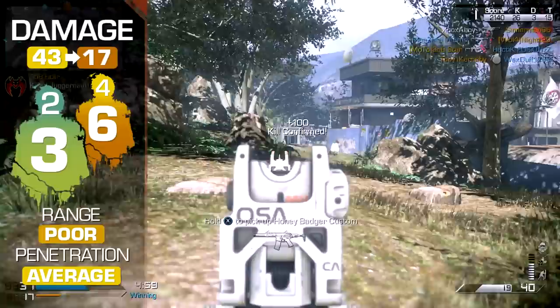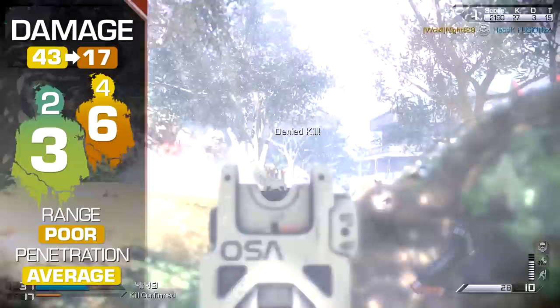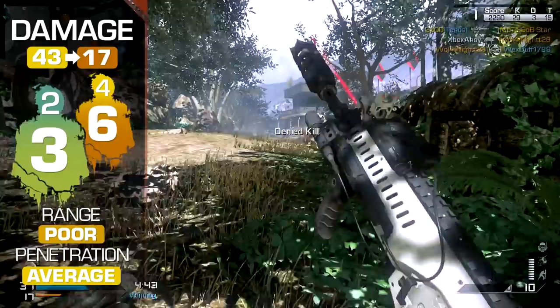The ARX's damage is moderate up close, but poor at a distance, with your effectiveness evaporating quickly at middle range. Up close you're killing in three shots, or two where one shot is a headshot. Headshots are particularly worthwhile with the ARX, as it boasts the highest multiplier in its class at 1.56 times damage.